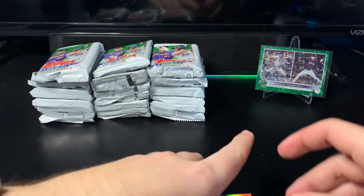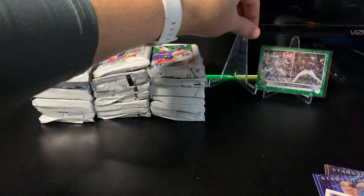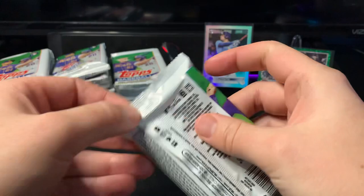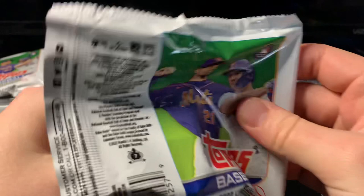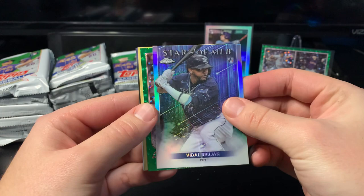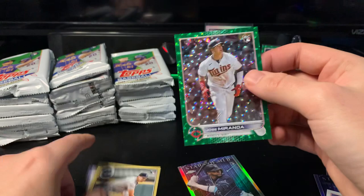Not a bad hanger at all - technically two rookie cards, two rookie parallels, one of them being numbered. Not going to complain about that, but I don't know how well it'll hold up against three blasters. Getting into blaster one now - we got a Chrome Stars MLB in here. It's going to be Vidal Brujan. At least it's a rookie. Oh, we have a green behind it - Jose Miranda green!